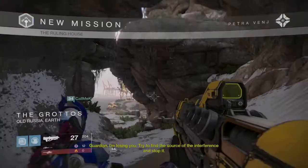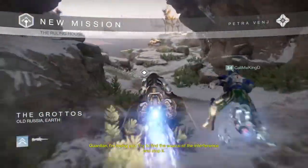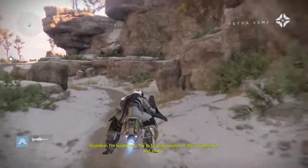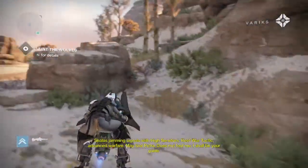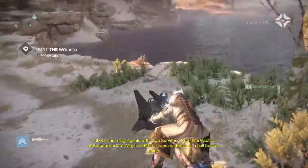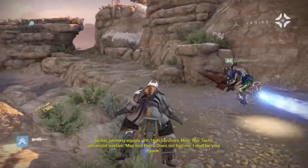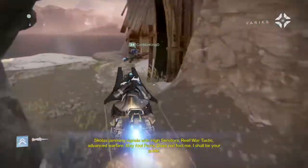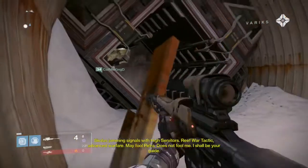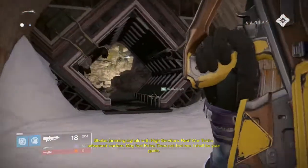So the first one — you want to go to the Ruling House and go over here to the Grottoes. You're going to want to jump down and not follow the mission where you're supposed to go. Jump down here and you're going to find one of your ghosts right near the door, straight up. Right there — there's a ghost over there, so that's one ghost.